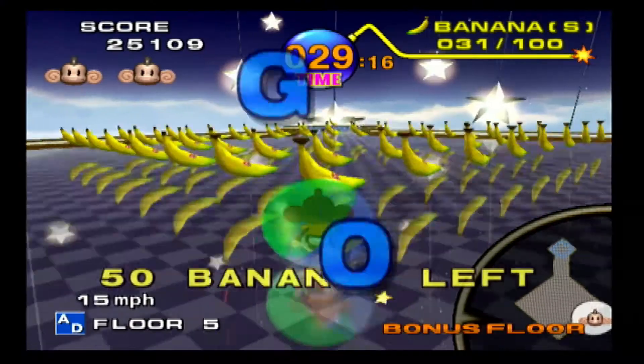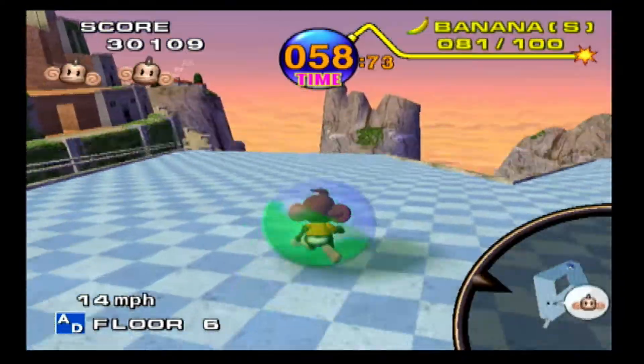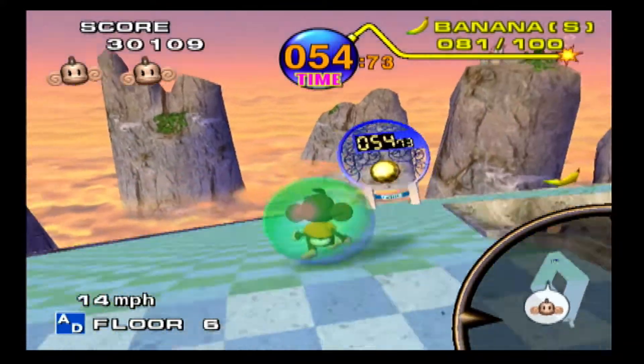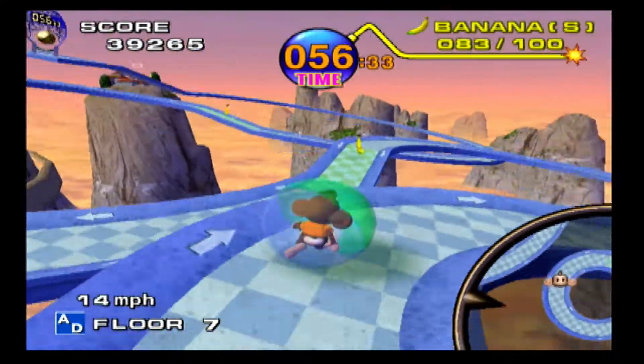Level design is where it's at in Super Monkey Ball and it alternates between being really good and being incredibly frustrating. There are a variety of obstacles to contend with such as bumpers that bounce you around, moving platforms, ramps, walls, pistons, narrow paths, and of course most levels do not have walls or guardrails so you could easily fall off. It is one of those games that is simple to learn but incredibly hard to master.